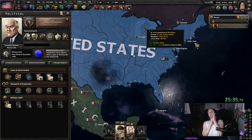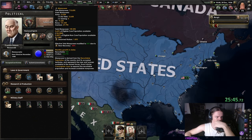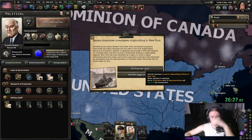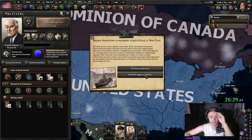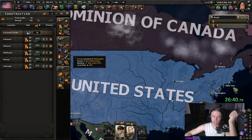Our next focus will be the Selective Training Act to get some more manpower, which we won't really need, but it's good. And then we can also get the Professional Officer Call. As for the shipbuilding industry, I don't really care about it — I'm gonna do it once.